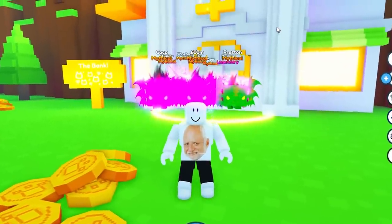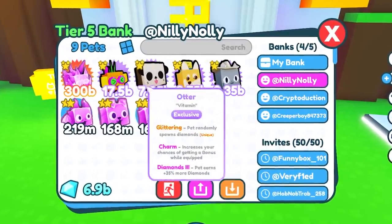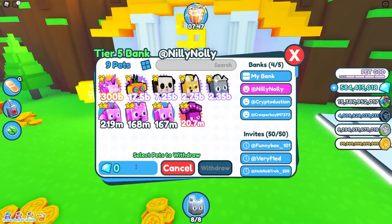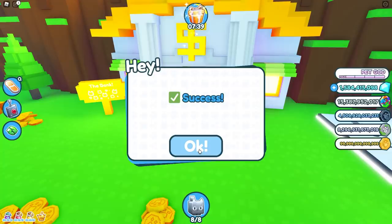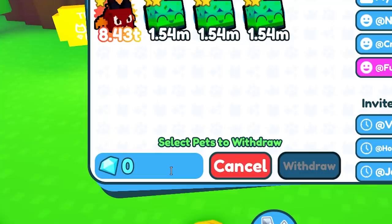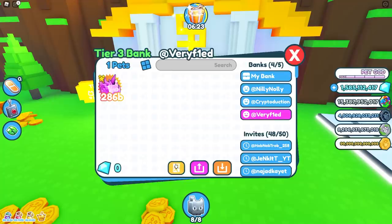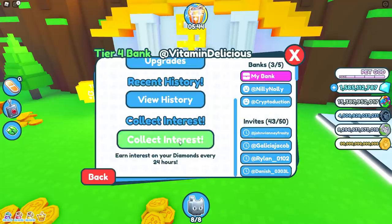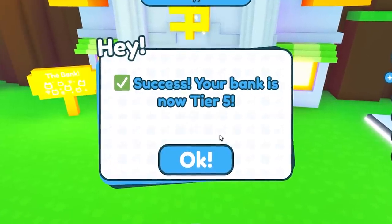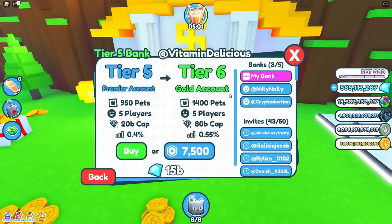Let's head back to the pixel forest — it's time for another episode of Vitamin scams his fans. Let's check what Nilly Nally has. There are some exclusives but I'm not interested. However, 6.9 billion diamonds — Nilly Nally, I'll just take 1 billion, I don't think you'll notice. Thank you. Let's go through my 50 invites. Funny Box has a pixel demon — very nice of you, but I'm just gonna take your diamonds. Very Fled has a fake Winston — you sussy imposter.